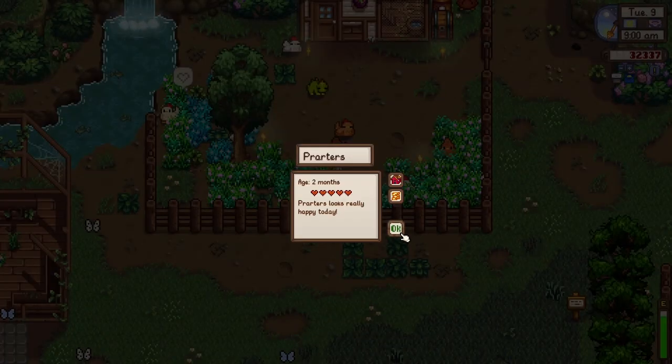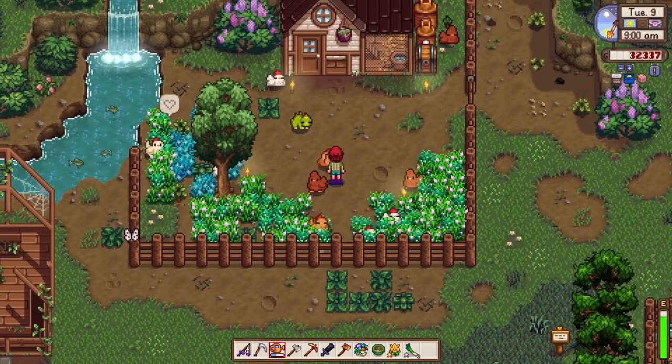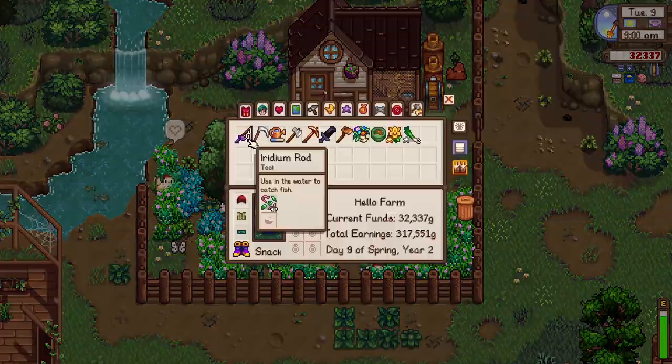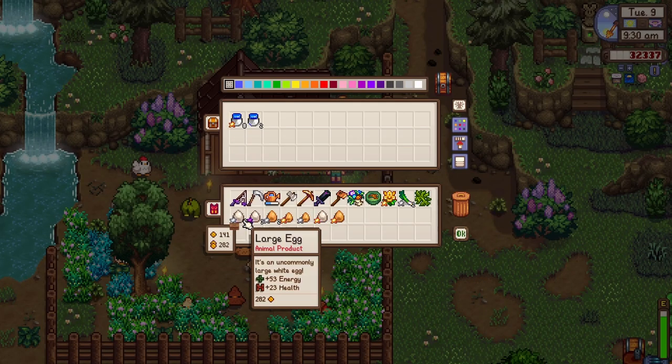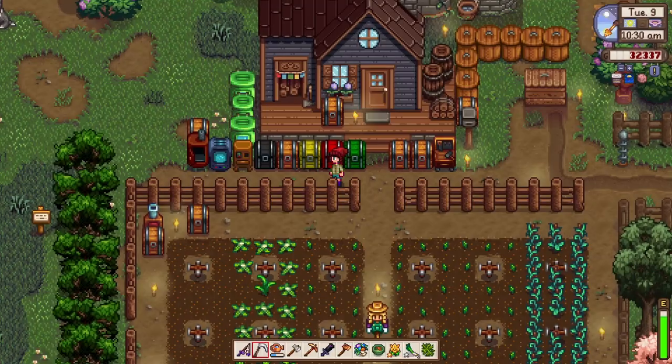Good day chickens and dino! You know what, I should be investing in an auto-petter. I'm not sure if it's gonna work on chickens — in real life I know it works on cows. Looks like we have a lot of eggs today. Golden eggs are always good, and the white ones too!